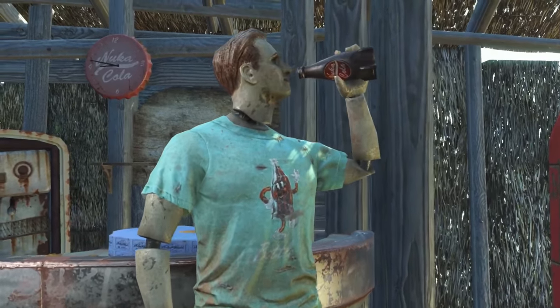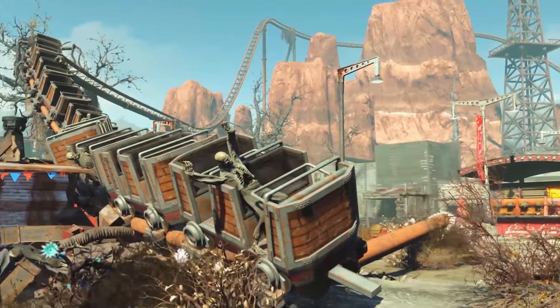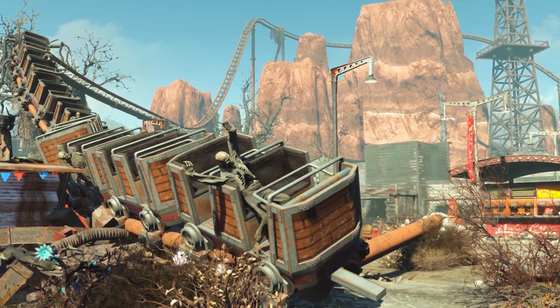Next, we see this creepy mascot drinking Nuka Cola near the mountain with the giant bottle next to it. I want to pause here to take a great look at Dry Rock Gulch. This is one of the park zones, and we know it from the platform on the right — it matches the symbol for the location that was data mined. We can see tons of giant fake rocks, a Western vibe, and a giant roller coaster that has fallen down. Maybe we can repair it, and we also see some arcade games on the side.